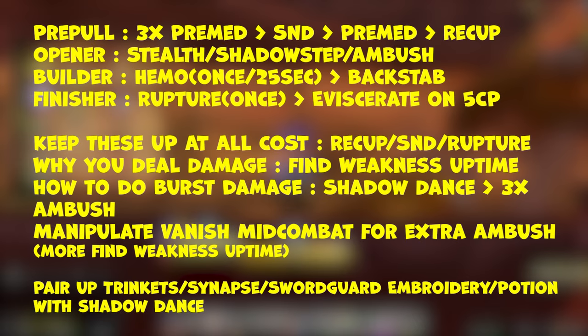Here's a straightforward breakdown of how Subtlety works. For pre-pull: 3x Premeditations, Slice and Dice, Premeditation again, then Recuperate. You're going to open with the macro I'll give you in the description — Stealth, Shadowstep, Ambush. Builders are Hemorrhage once every 25 seconds, and Backstab as your normal builder when you can't Ambush. Finishers are Rupture once, then 5 combo point Eviscerates. If you don't do 5 combo points on both Rupture and Eviscerate, Eviscerate will not refresh Rupture.